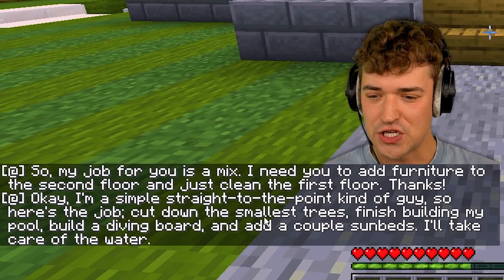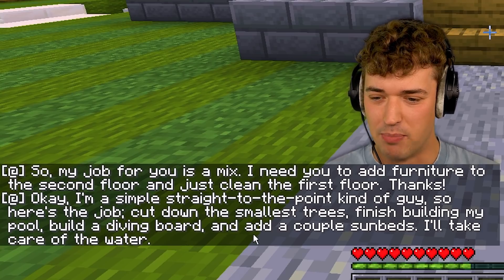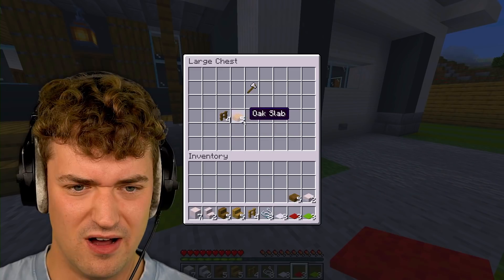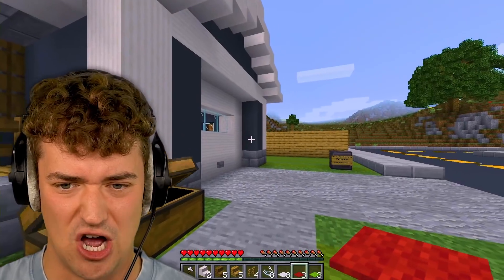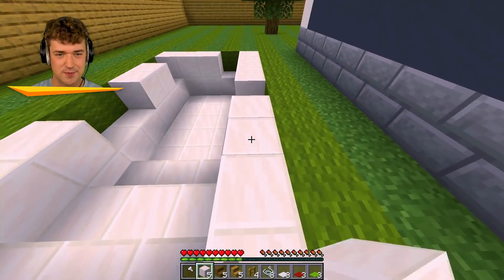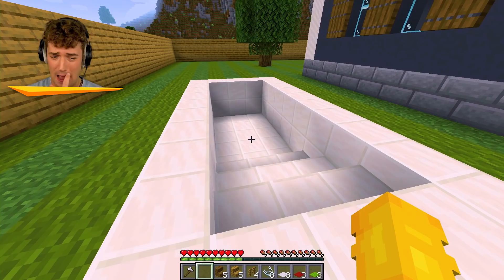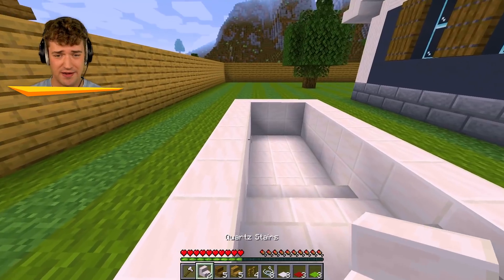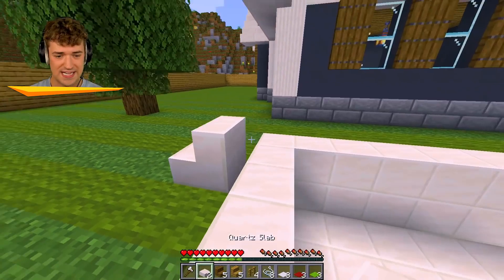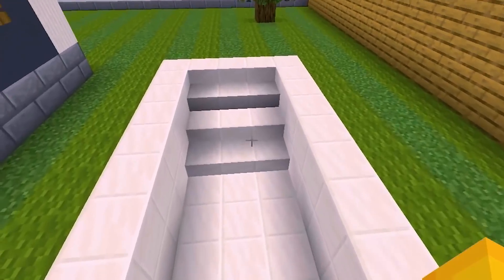Cut down the smallest trees, finish building the pool, build a diving board, add a couple of sunbeds - and he's going to take care of the water. That's a big job, sir. So obviously if we need to fix the pool, we're going to have to fix up this stuff right here. He said he'll bring the water himself. I wouldn't go diving off of this thing, but the diving board can go here. We'll just add the slabs like that. Now you have a nice little diving board.